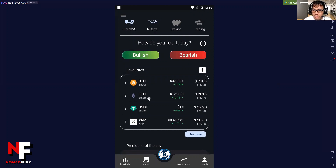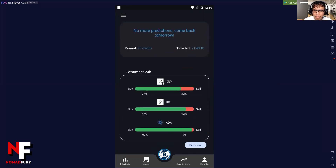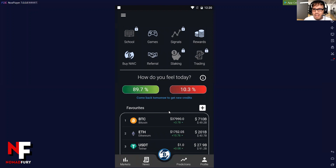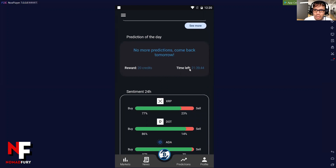Ethereum reached 1,700 plus — now it's 1,752. You can see predictions of the day; it shows no more predictions, come back tomorrow. And you can see the 24-hour sentiment. So let's say I want to interact — how do we feel today? Bullish! Come back tomorrow to get new credits. I got it right: 89.7%. No more predictions for now.